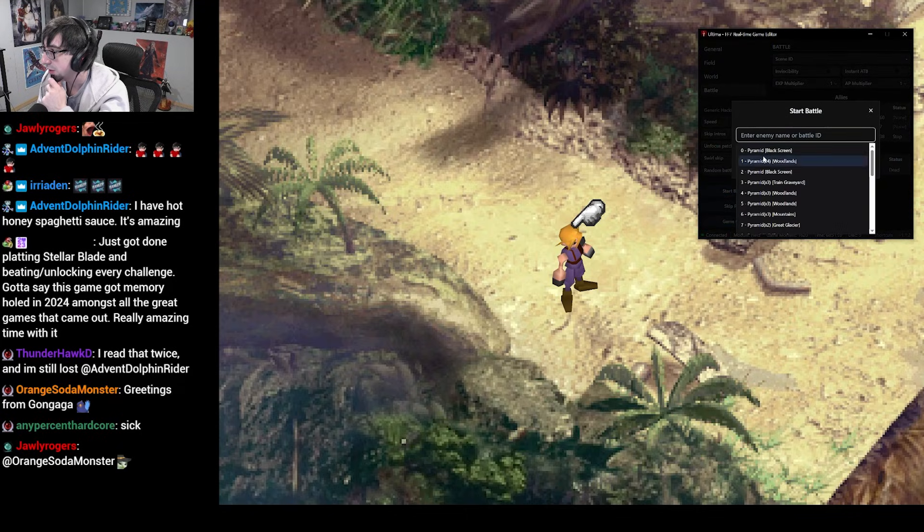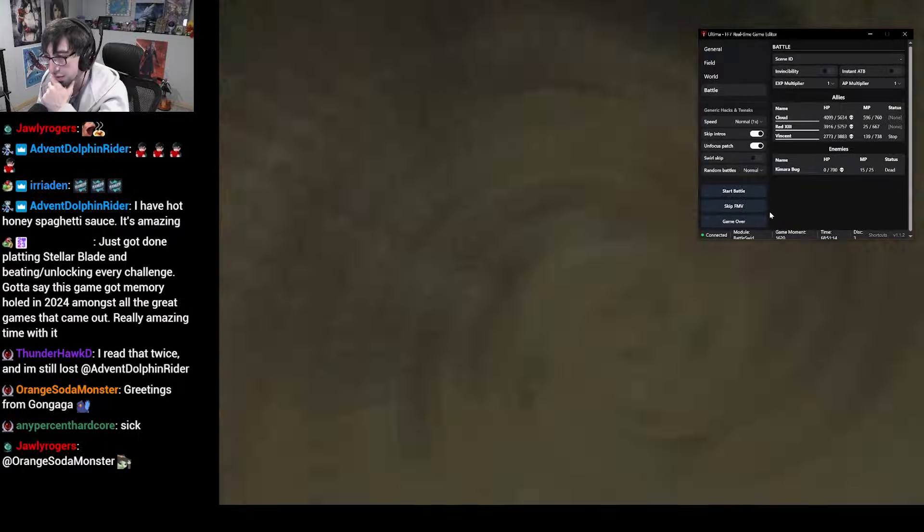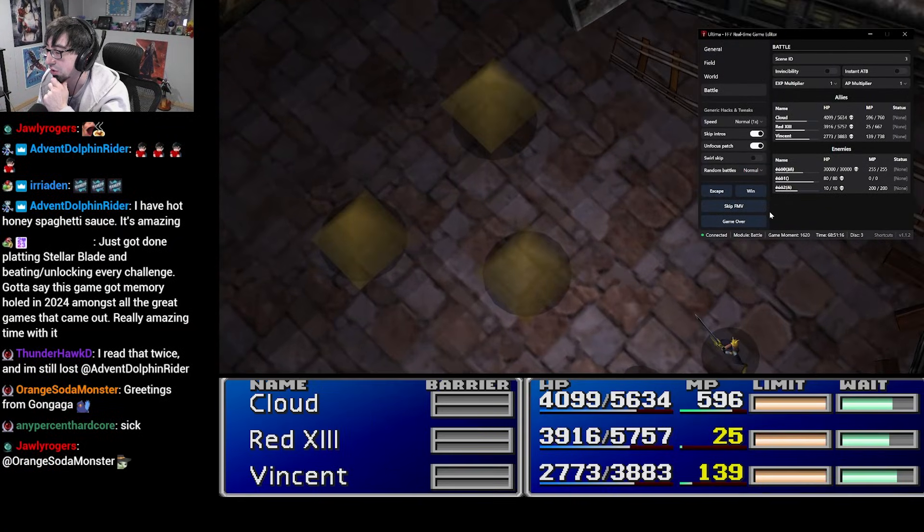The app itself has no Final Fantasy 7 files in it at all, and is completely open source. The app works for the Steam version of the game, and you can download it with the GitHub link down below, or you can go to our site, Sector48.org, and get a link for it there.